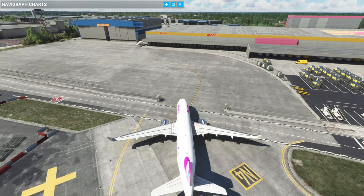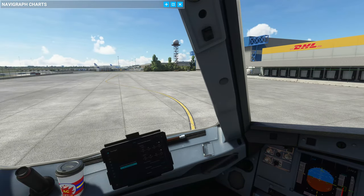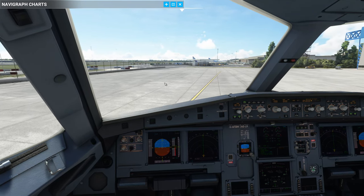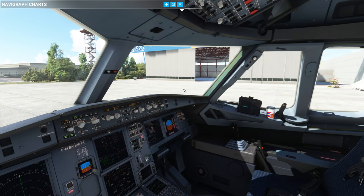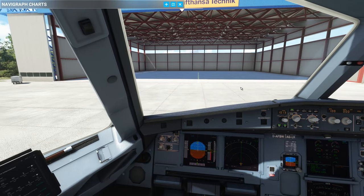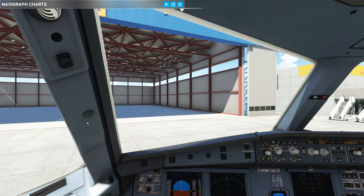I'd be surprised if they'd ever taxi an airplane with the wings over the fences like this - I don't know if the 320 would be allowed to do that. As we head over to the hangar, believe it or not there are some animations built into the hangars that happen at random or scripted intervals. But there we go - as we approach, the hangar doors open up and we can head in. You will not be taxiing an airliner into a hangar like this under its own power - the chances are it would be towed in. But that is a great piece of fun I have not seen done before in these sorts of scenery.